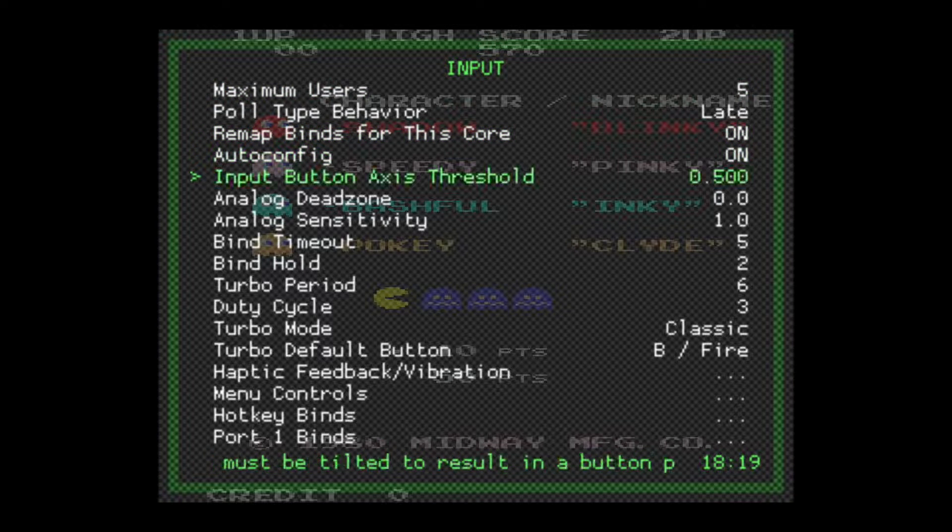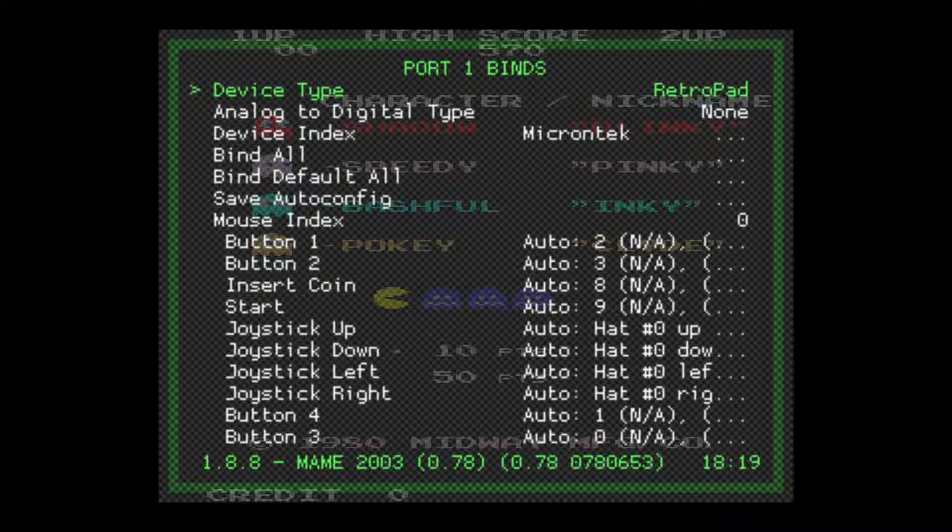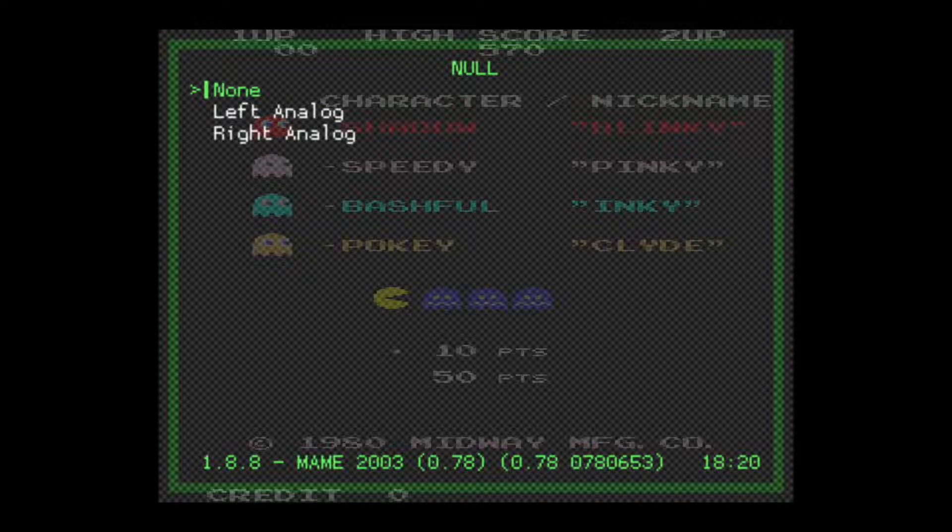We are going to jump down to Port 1 Binds and select that. Now the second option down you'll see is Analog to Digital Type, and you can see here that it's selected to None. That means it's not pulling anything from our analog sticks right now. So we want to go in and change that — we're going to select that again, hit A, circle, or X depending on how you set this up.